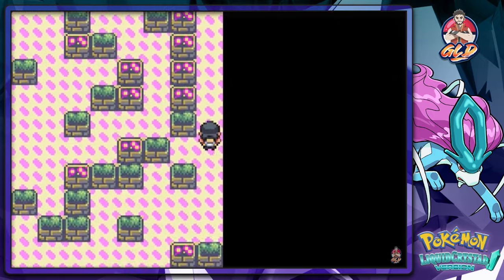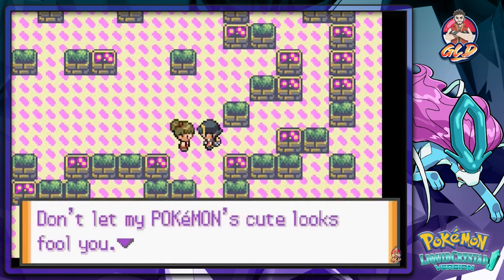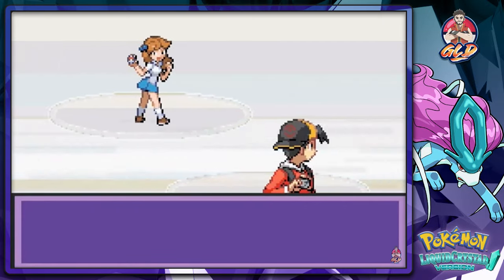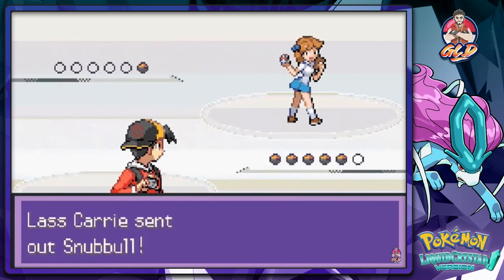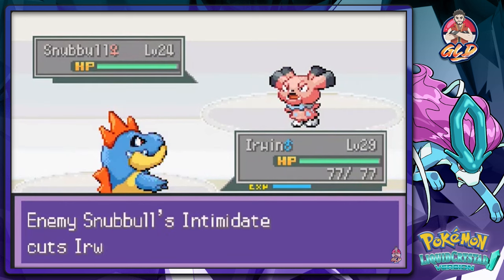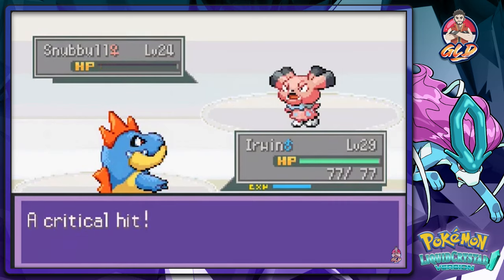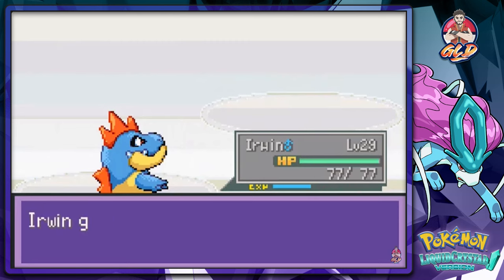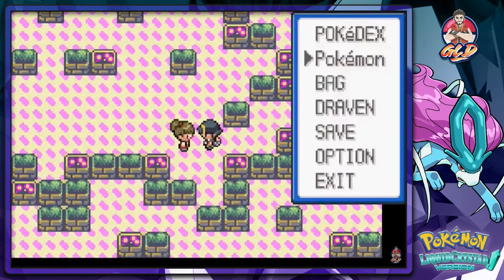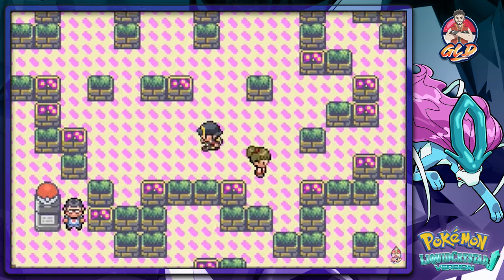We already beat those girls, and let's take on another trainer. She says don't let her Pokemon's cute looks fool you. Last Cassie would like to battle — she comes out with her Snubble, but Snubble's got nothing on me because Irwin has Dragon Claw. Dragon Claw for the win! Snubble defeated — that is how you do it. She thought I was weak, but I wasn't.